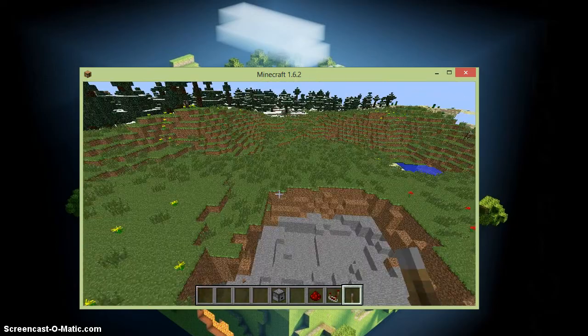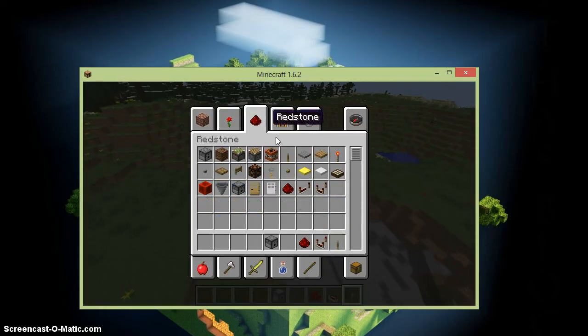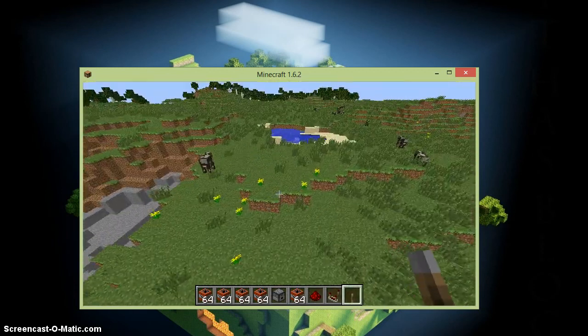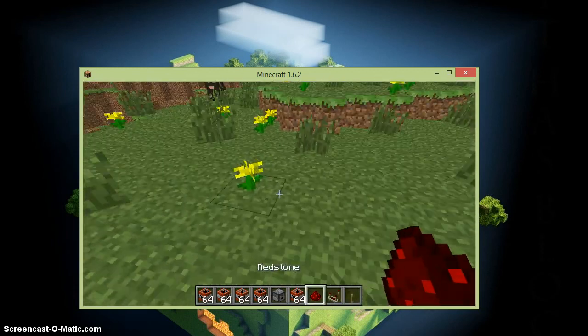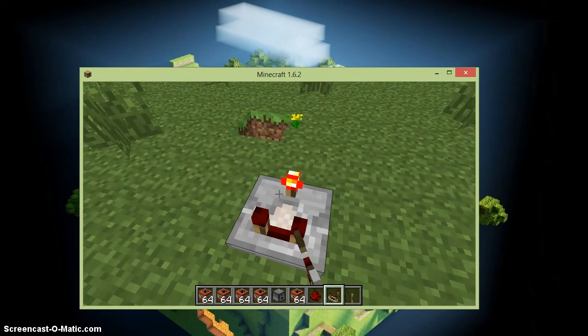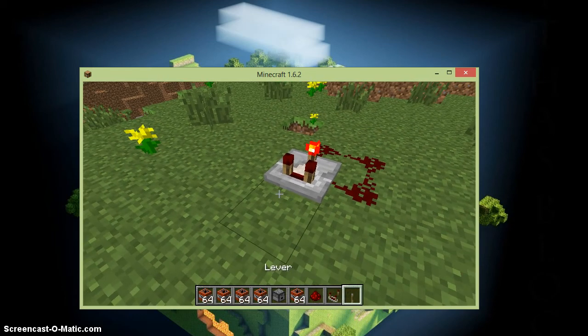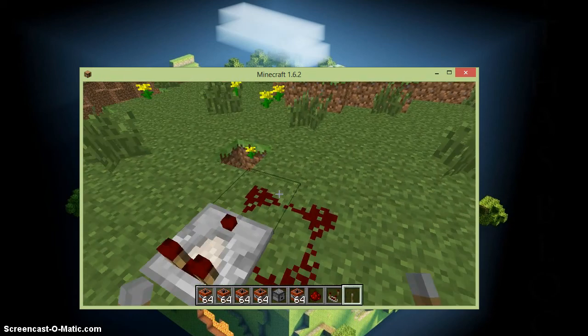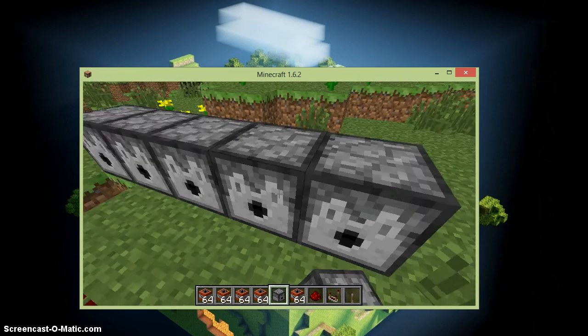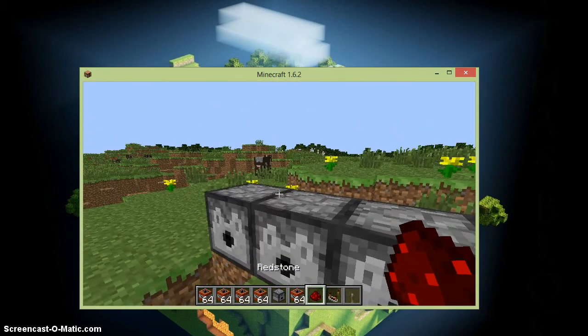What's even cooler than that is you can make even more. The cool part is you can do this with a bunch of other ways — you can put a comparator there, click once, add redstone, add a lever. What you do is place all the dispensers here — that should be enough — then you're going to want to shift-click on all of them.